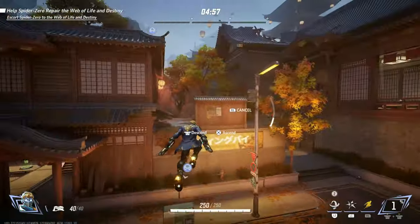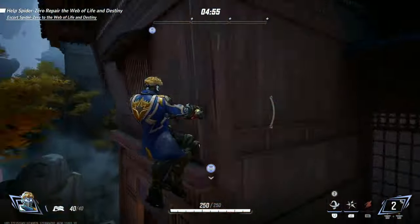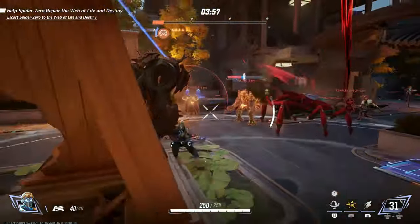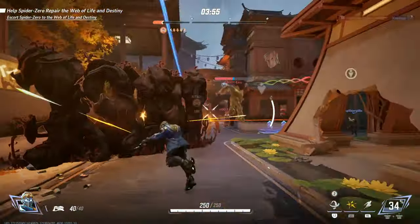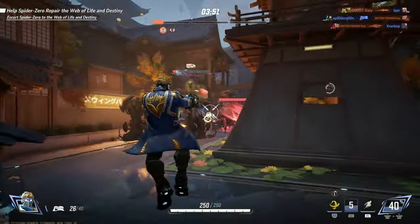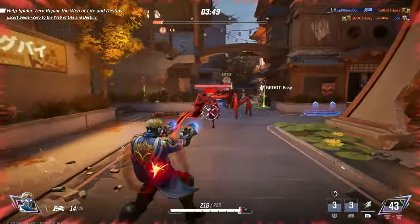Next on my list is Starlord — kind of the same ordeal as Punisher. He's your typical run and gun character. He's a bit faster and shoots a bit faster, but Starlord really wants to get in your face. There's no real gimmick regarding him. You can shift to reload faster, you've got a shooting frenzy move, and he's got great mobility. None of these things are hard to master. He's just pretty simple out the gate.